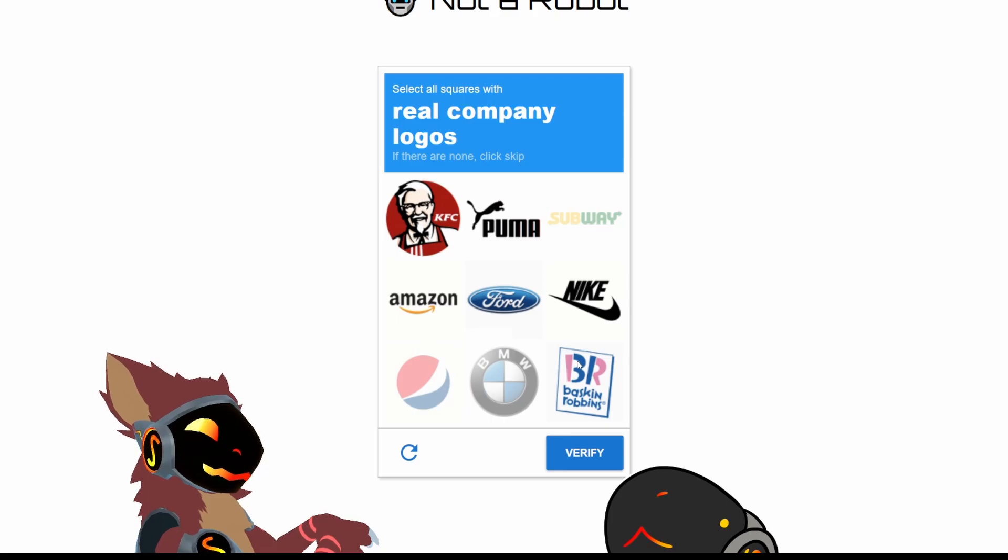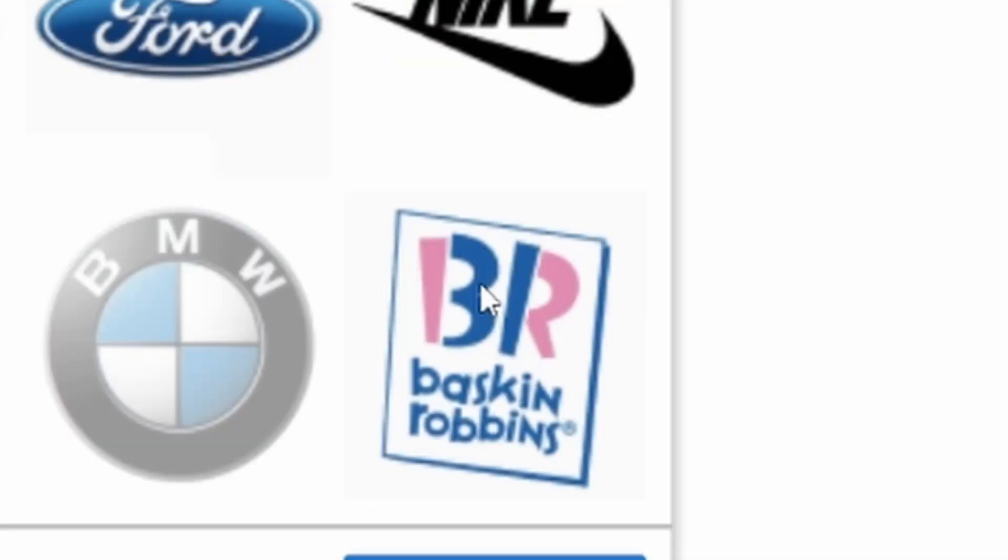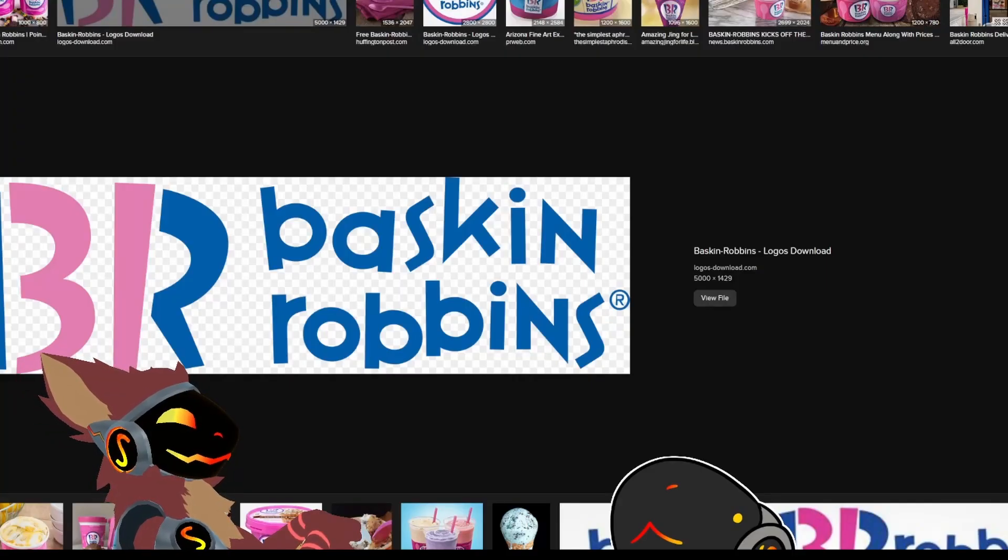ChatBKT, in the Baskin-Robbins logo, is the 31 in there? Is that supposed to be blue or is it supposed to be pink? After careful analysis, I can confirm that the 31 in the Baskin-Robbins logo is indeed supposed to be blue. You've lied to me. That's pink, ChatBKT.